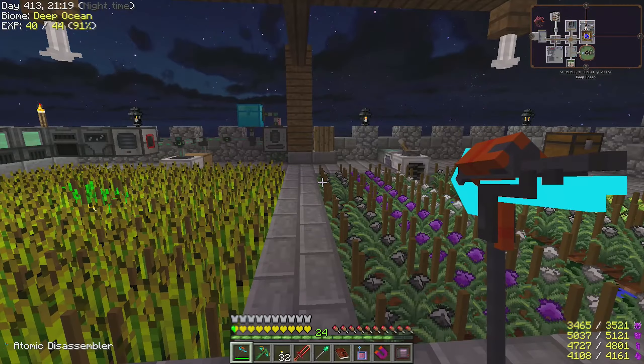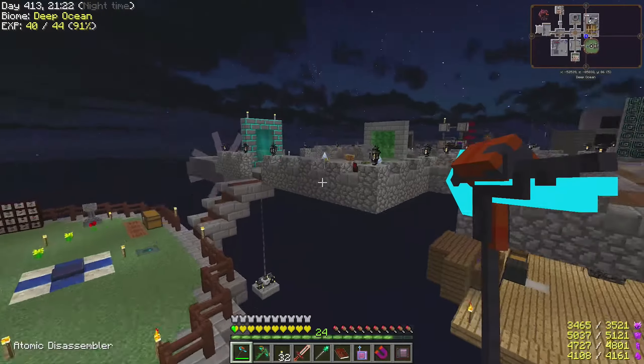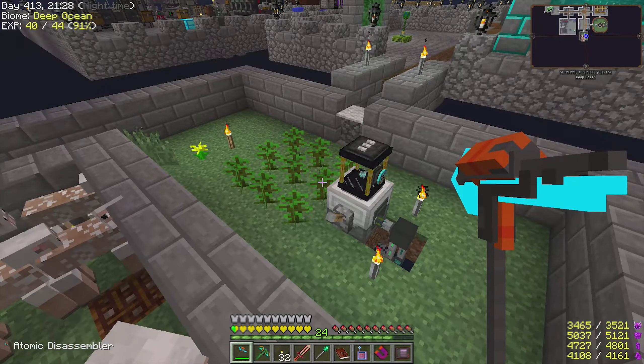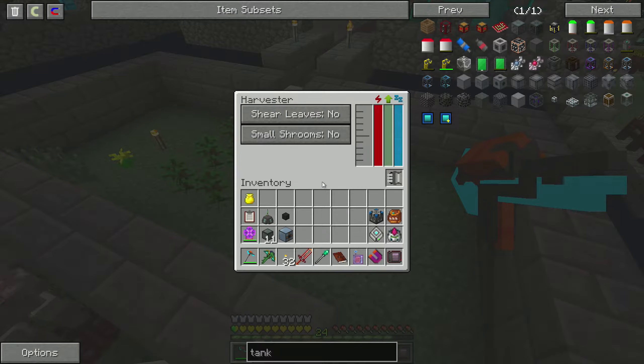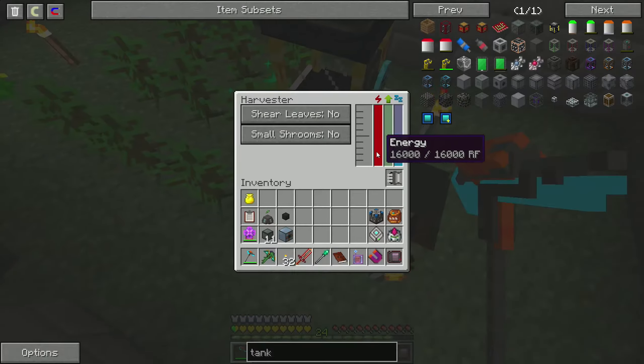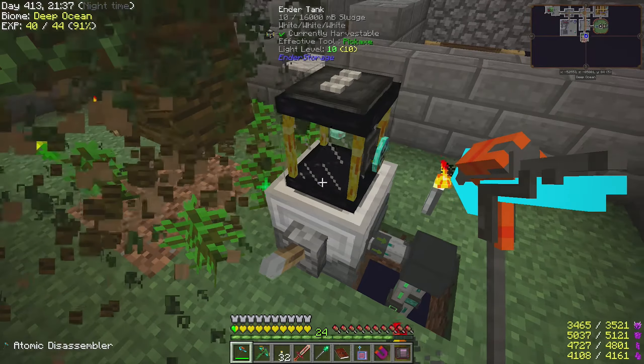At the same time, I also added a tree farm over here, a pretty basic one, just getting some jungle wood because why not - I had it. And I also started to pump out all of the sludge we are getting now from all these machines that produce sludge.